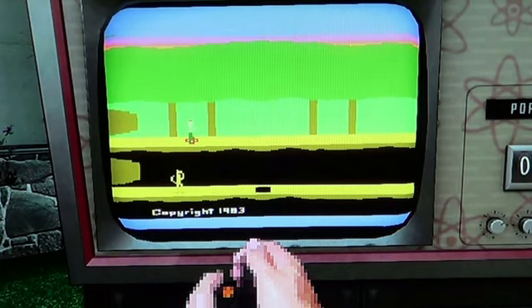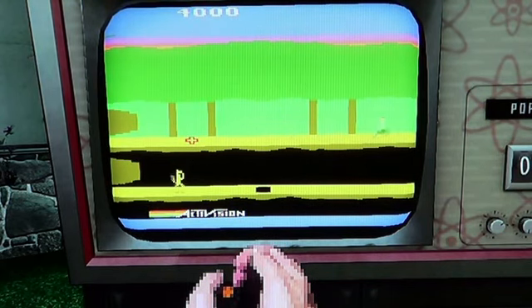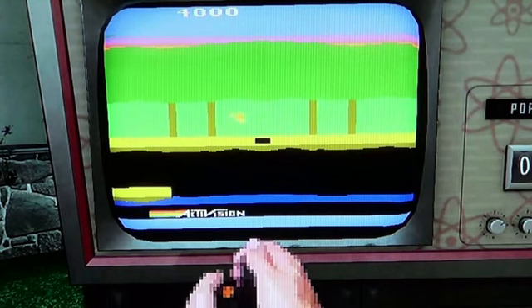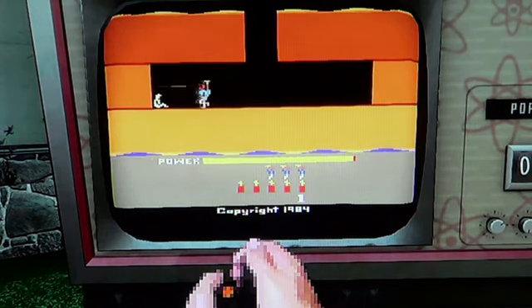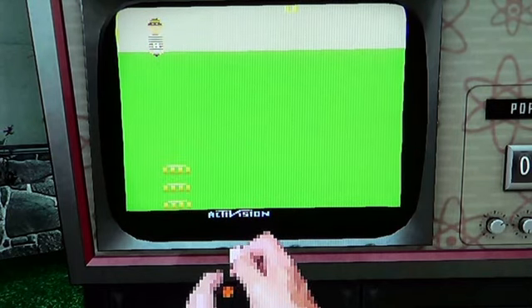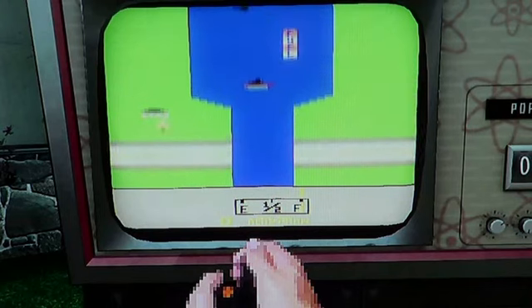Here are the games for the Atari 2600 on the Black Ops Call of Duty Nuketown 2025. You have Pitfall, you have Hero, you have Kaboom, and then you have River Raid.